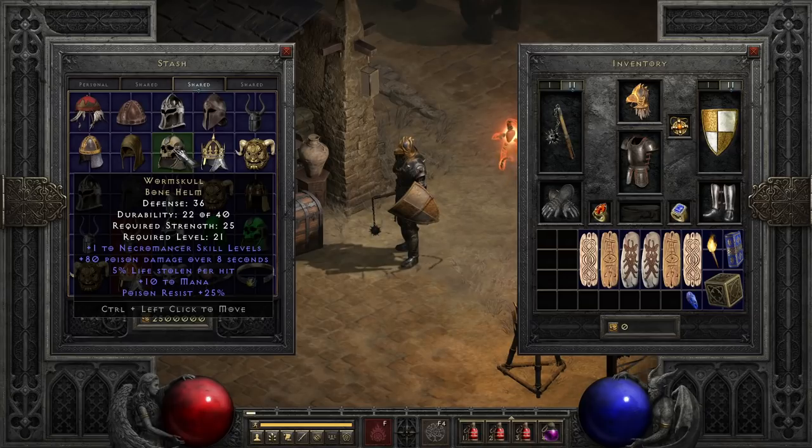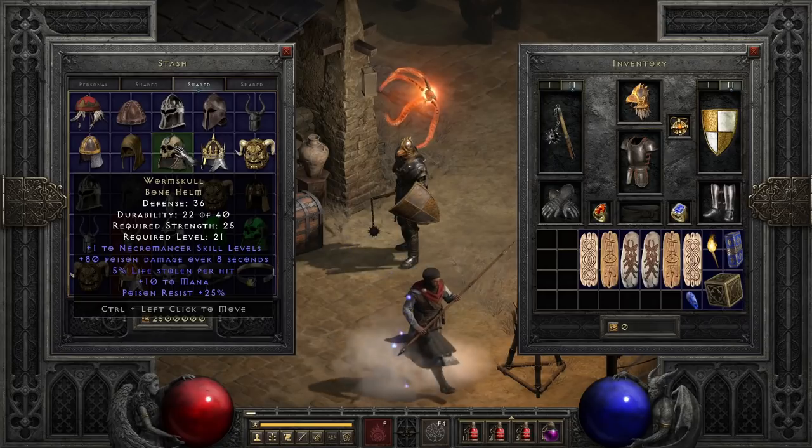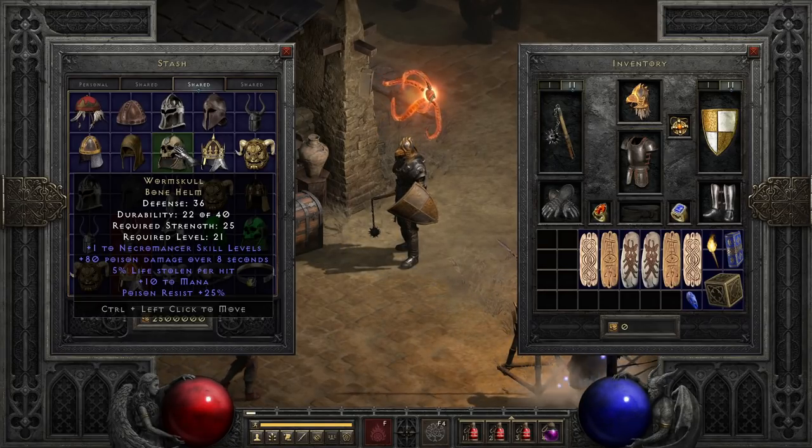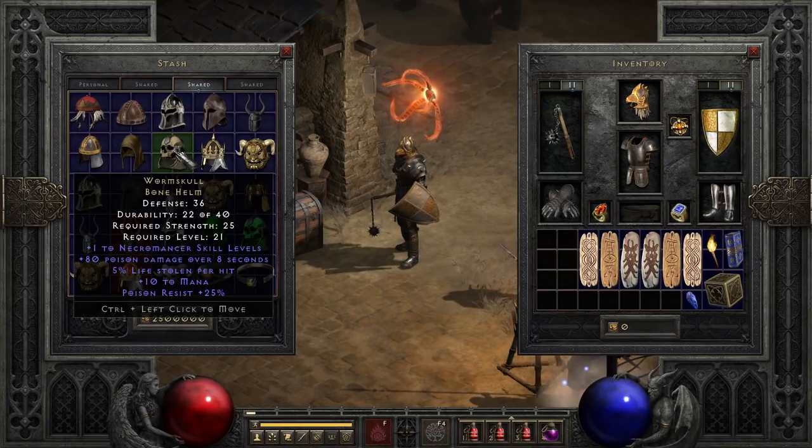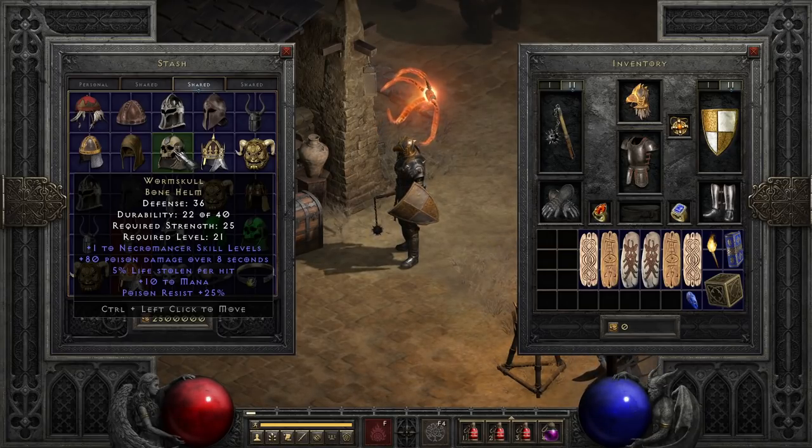Wormskull is fairly similar to Undead Crown in that it has life leech and some poison resist, but it sheds a few of the other modifiers in favor of adding a bit of poison damage and, more importantly, plus one to all necromancer skill levels, which gives you a nice boost across the board. Unfortunately, unlike the old days, this helmet is a little more quick to be outclassed by the other available plus skill helmets, pretty much only beating out Undead Crown.